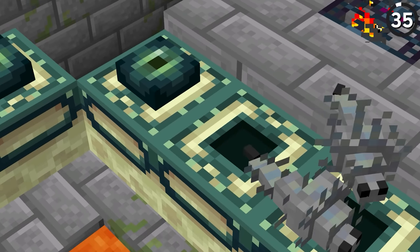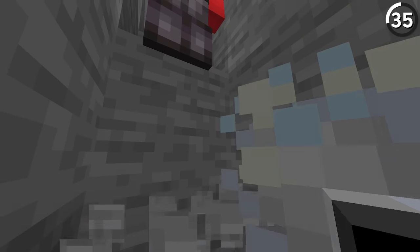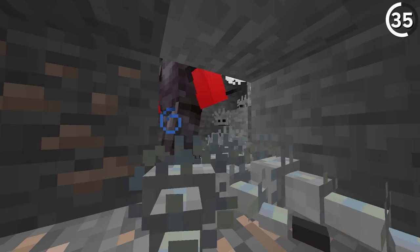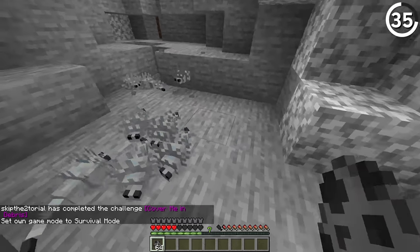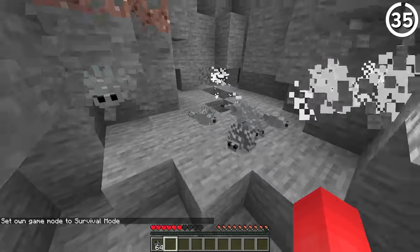Anyone who's ever come across a silverfish spawner knows that these suckers love to crawl inside of blocks. And while most of the time that's just a pain to deal with, we can actually use it for mining. No joke — all you gotta do is anger one of them and that'll cause the rest of them to break out of their blocks and join in, meaning essentially we can dig a hole without a pickaxe. But in practice it's just ridiculous, so even though it works, the cost of your sanity to pull this off might be too high to pay.